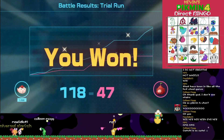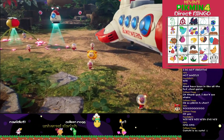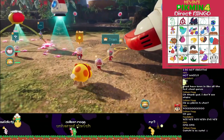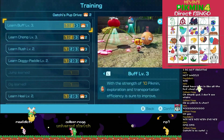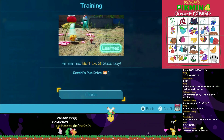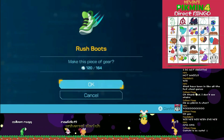Pikmin 4 is real. I cannot believe it. By rescuing castaways, you'll be able to do more activities back at Base Camp, which is right next to your spaceship. Train Ochi and teach him new skills. Or build new equipment and items to help make exploration more manageable.